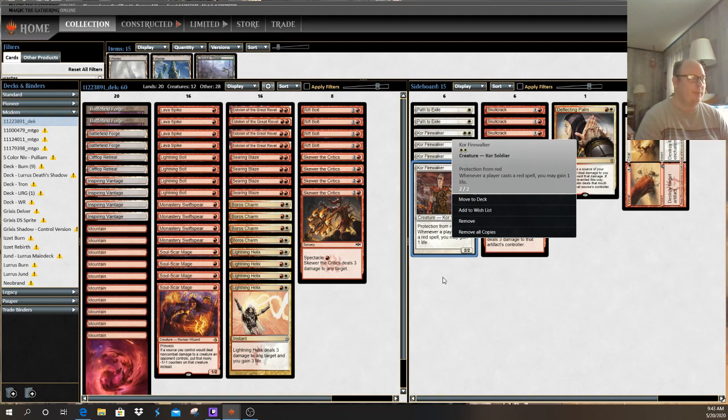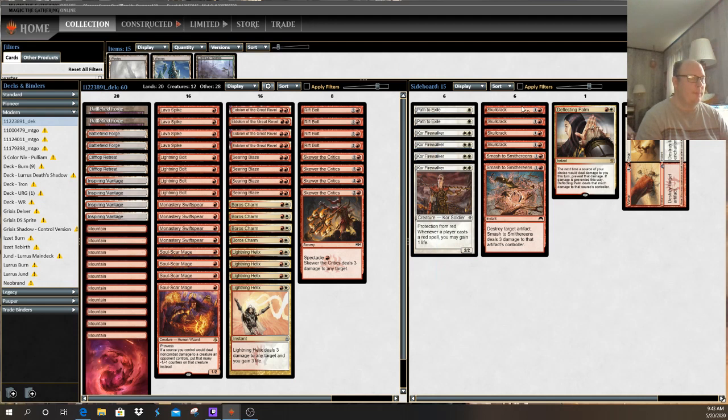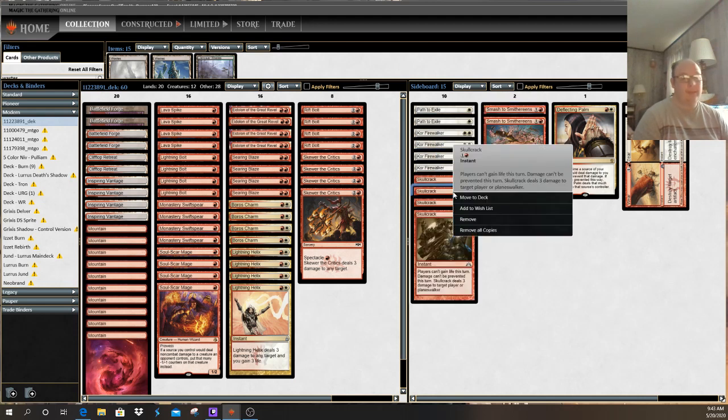Then you have four copies of Skullcrack. Skullcrack is an instant, so it can be played at any time. First, no players can gain life after this spell resolves. Then it says damage can't be prevented, which means your opponent can't find ways to stop your damage from happening outside of stopping the spell itself. Finally, Skullcrack deals three damage to target player or Planeswalker — target your opponent's face or their Planeswalker.